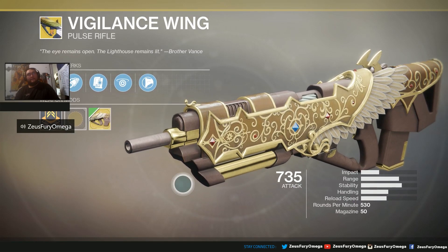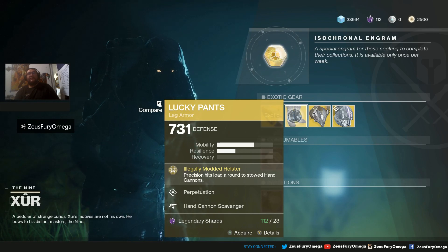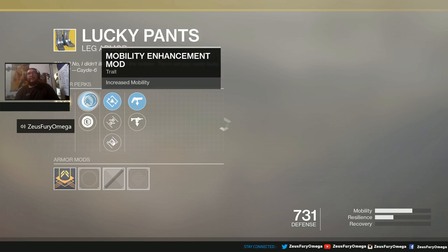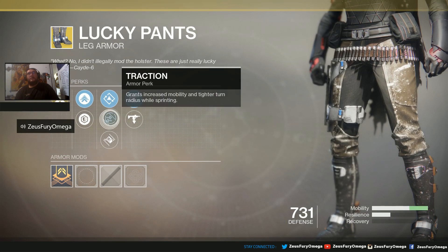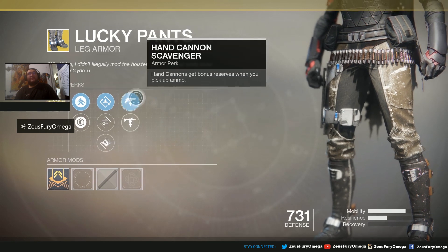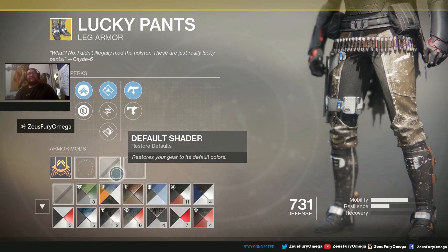For the Hunters this weekend, we got Lucky Pants — Illegal Modded Holster. We got Mobility, Plasteel Reinforcement, Perpetuation, Traction, and Oversized Weapon Dexterity. That's good for rocket launchers, grenade launchers, shotguns, and bows — pretty nice. Of course, we got Hand Cannon Scavenger and Submachine Gun Scavenger.